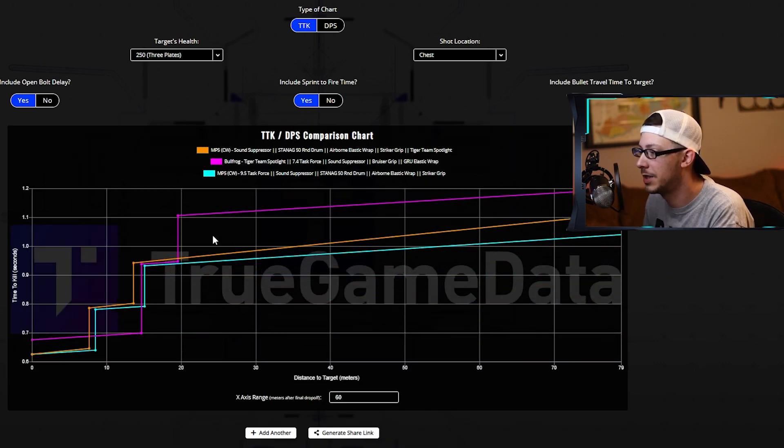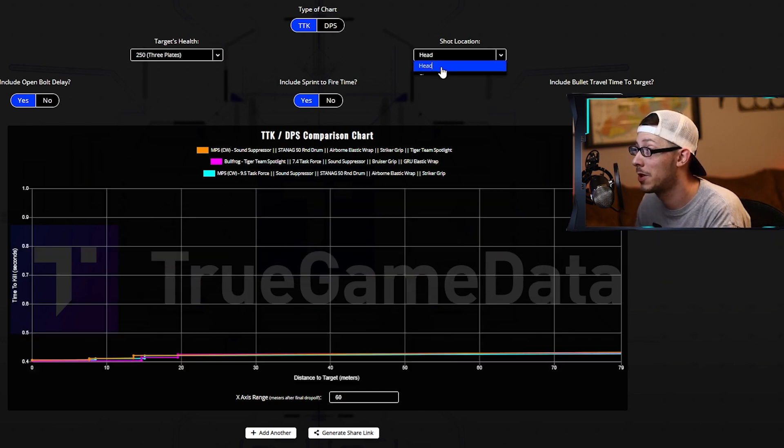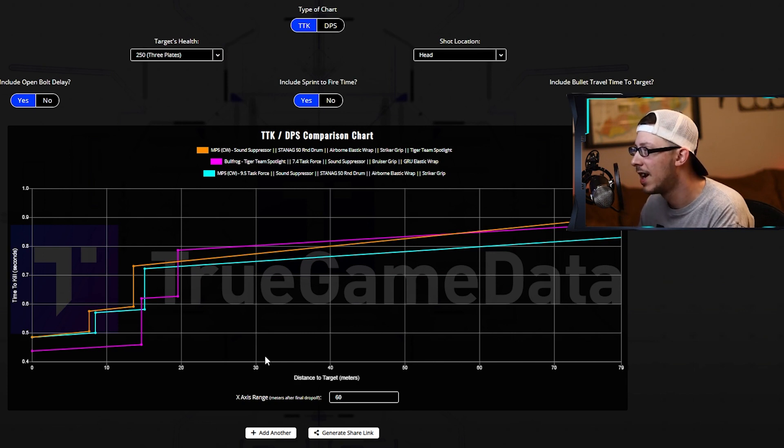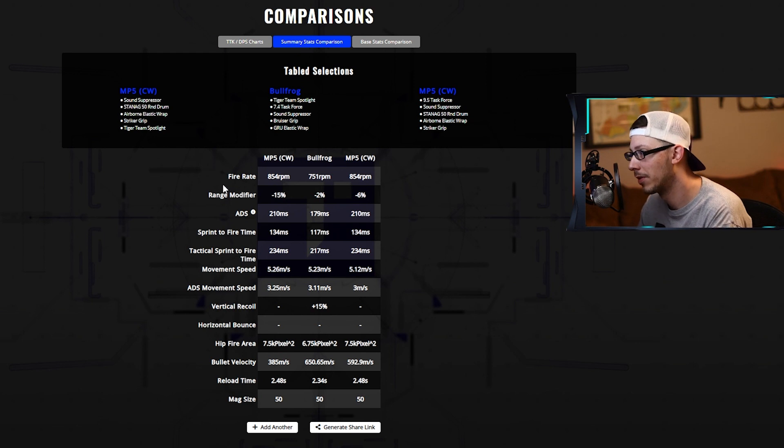Looking at sprint fire times, the MP5 still has an advantage out until about 15 meters, but beyond that the Bullfrog can just rip. And when we consider headshots, the Bullfrog just walks away with it — that's not even really a comparison. The MP5 isn't better in any meaningful way.